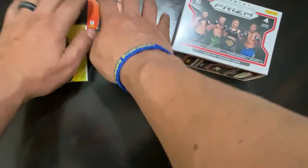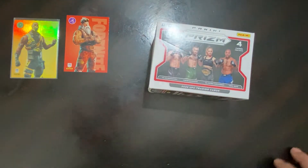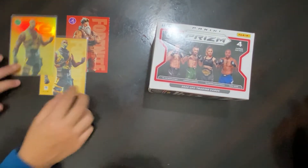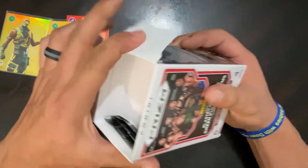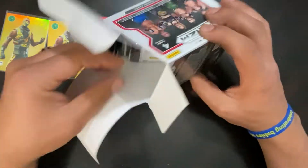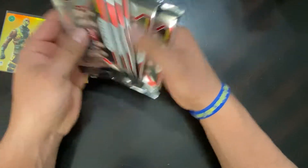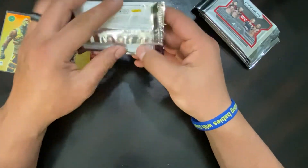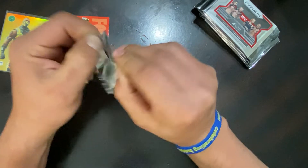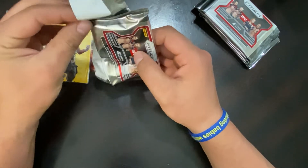Sorry guys, we're trying out this new setup but it'll get better, I promise. I'm gonna get this Prism blaster going because they've actually been treating us really well. Six packs, four cards per pack — y'all know what we're looking for. We're looking for number 25 green parallels and pulsars — the ultra elusive pulsar. I know I've been posting a lot on this UFC Prism but I can't get enough of it. I really like the ceiling that's there.